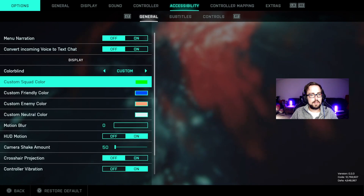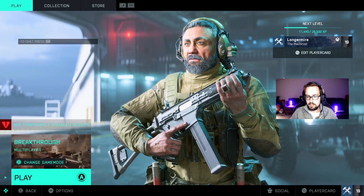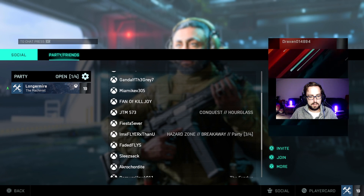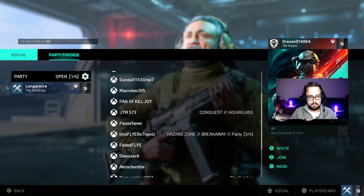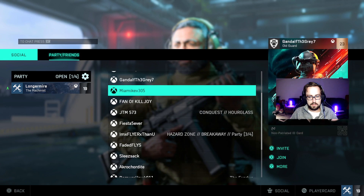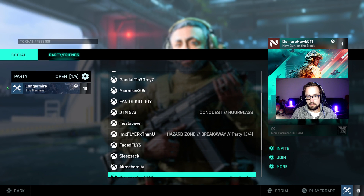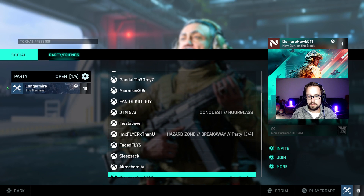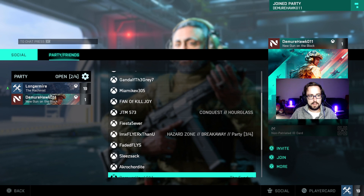Any other settings you wanted to go through, or do you think you got most of them? I think I got them now. I will create a party and invite you. I invited Mirrorhawk — I don't know exactly how you're supposed to join, but maybe it prompts you. Hey, look at that — perfect.